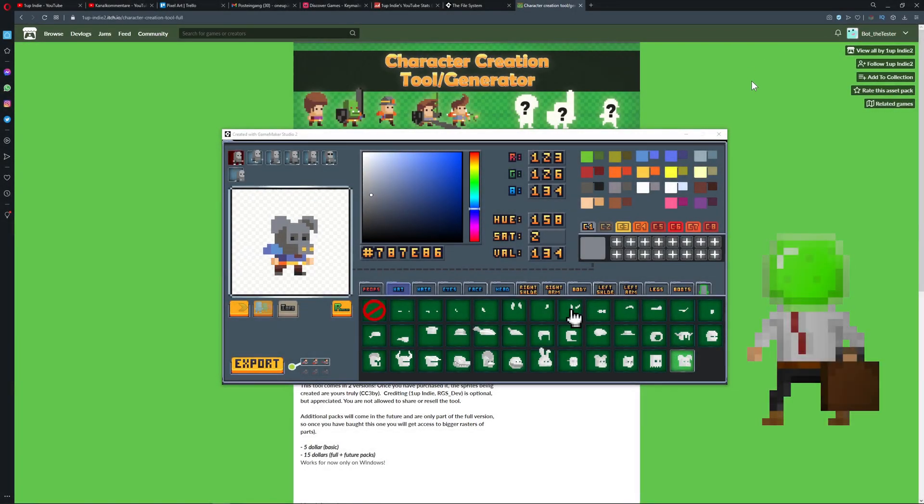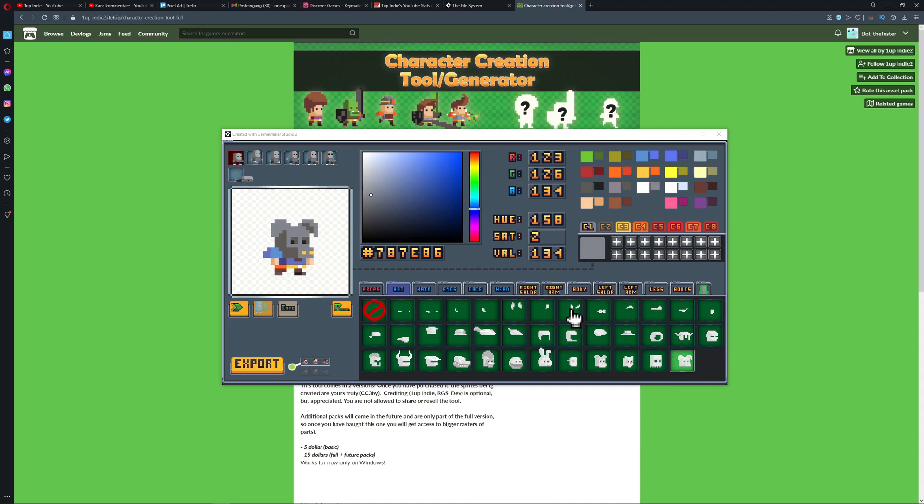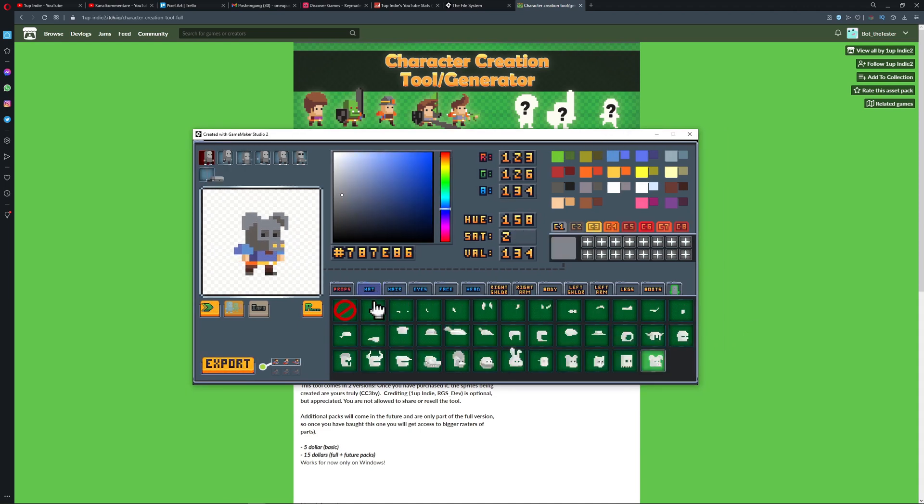Hey guys, 1up Indie here, coming up with the first update on the character creation tool with the hotline mask pack. You can find it on the hats, and then boom — the crocodile, rooster, the bunny, and the paper mouse.